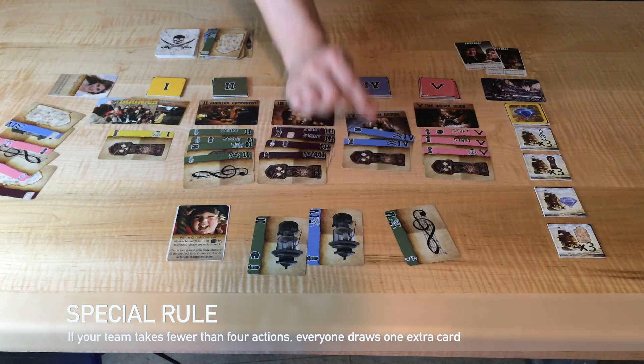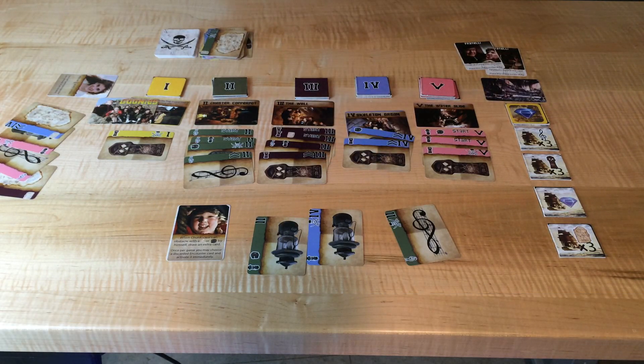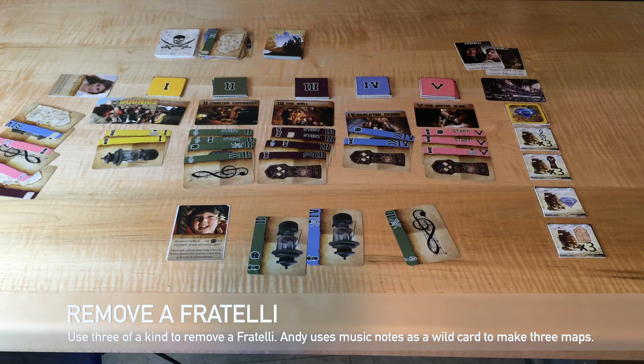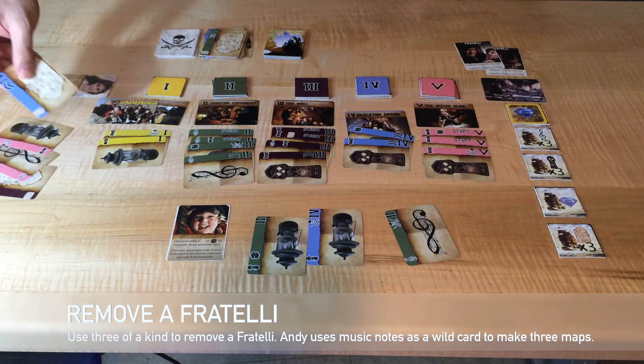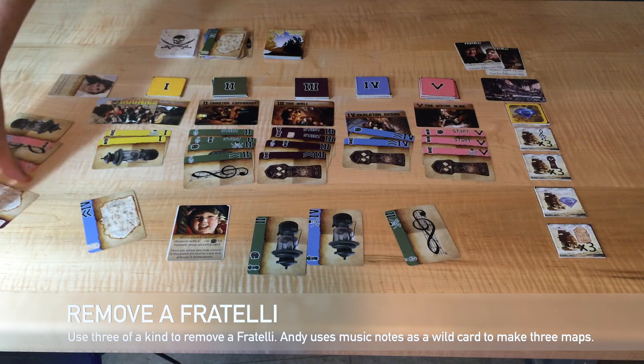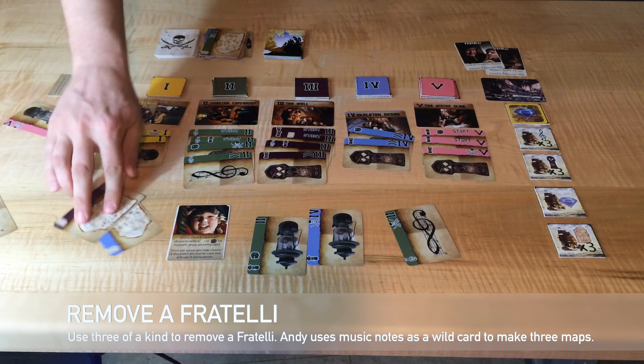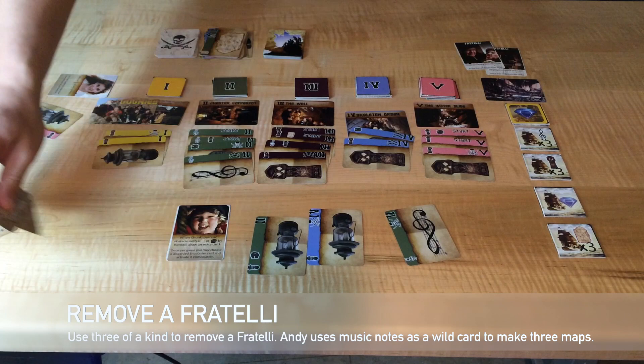We then escalate and place the obstacle. It has an arrow, so we draw another obstacle. For an example of removing a Fratelli, you'll need three of a kind. We could use the three lanterns, but we'll use Andy's character ability instead. She contributes two maps and uses the music note as a wild card to make the third match. Choose one of the Fratellis and place them in the encounter deck's discard pile.